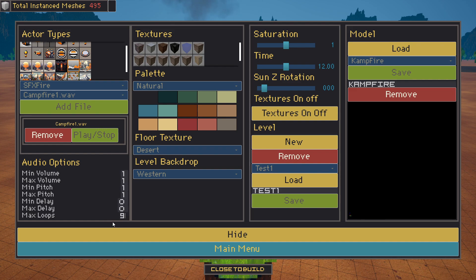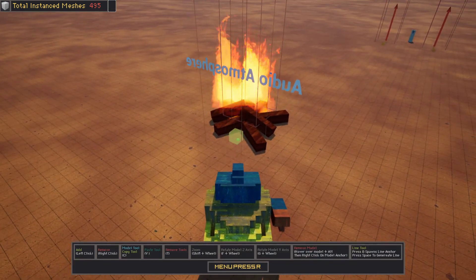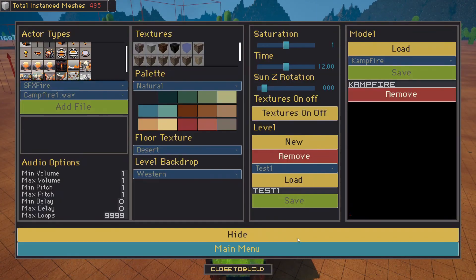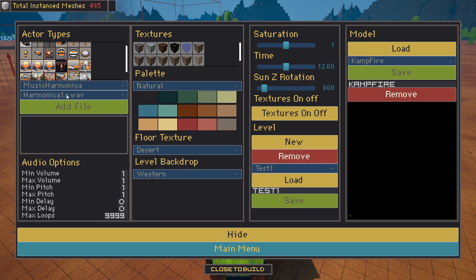We want to increase the max loops by number so it just keeps looping the audio file. You can also add multiple audio files per Audio Atmosphere, which is great. Like if you want to have bird sounds, dog sounds, or music that keeps going from one song to the next, you can absolutely do that.